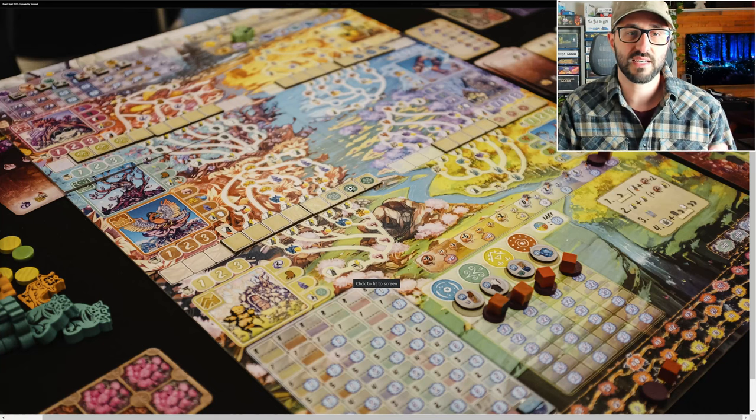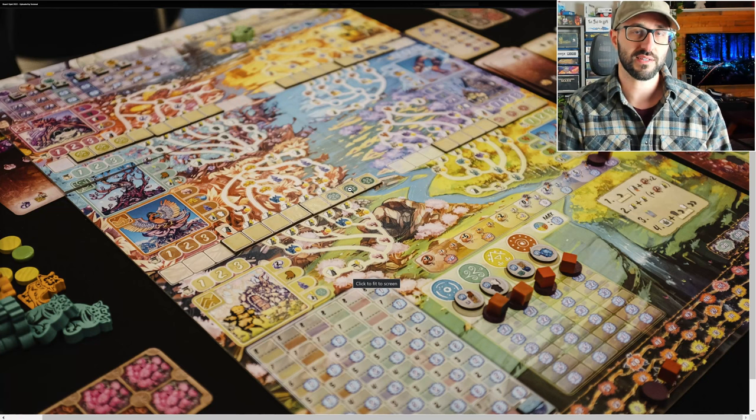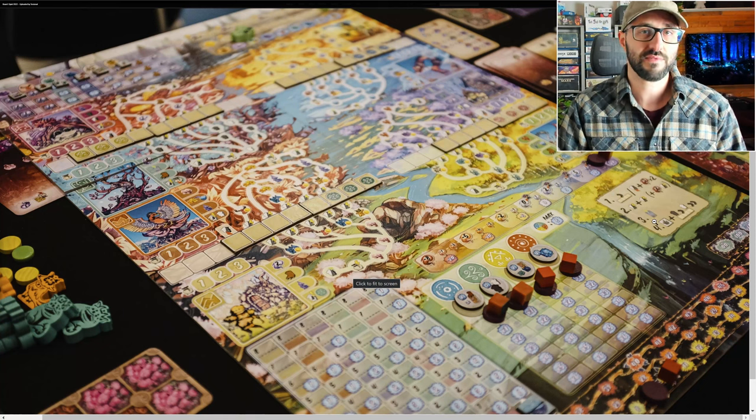Each of these tracks also has a few spaces that have an associated icon, and if you place your worker onto one of those icons it's going to move you up the multiplier track that matches that icon, which will of course help you score more victory points throughout the game.